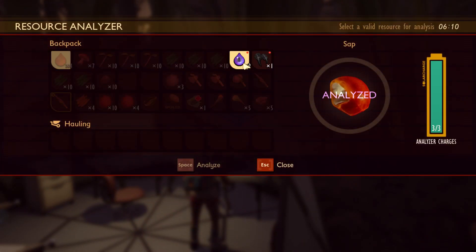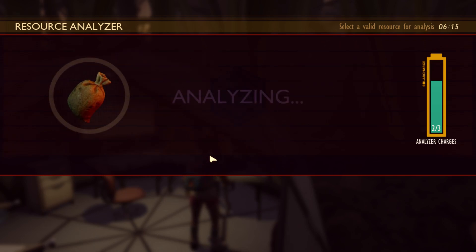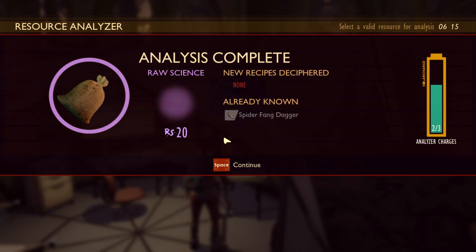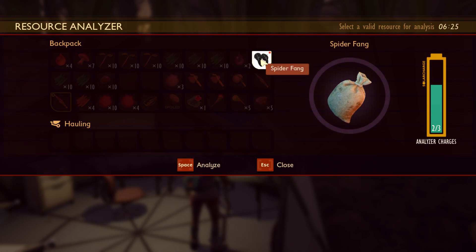We have stuff to analyze — we have this spider venom. Analyze. I think getting this one so early is really great because this was a really weird situation. Spider fang dagger — no way! And now let's analyze the spider fang.